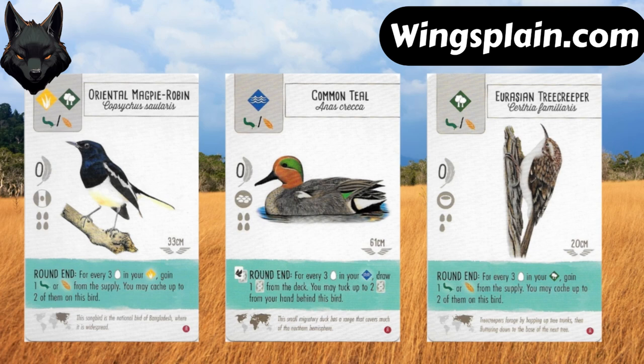Let's talk about these three birds: Oriental Magpie Robin, Common Teal, and Eurasian Tree Creeper. All three were introduced with Wingspan Asia.